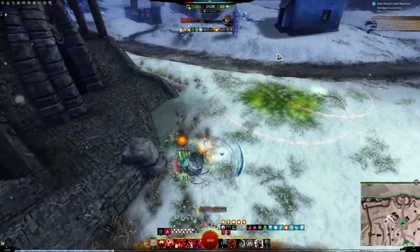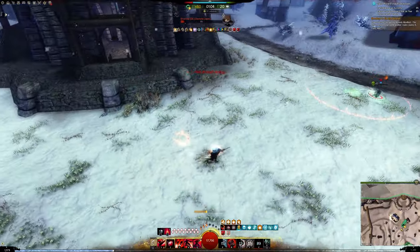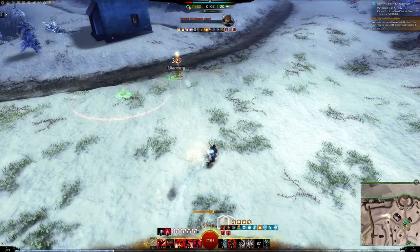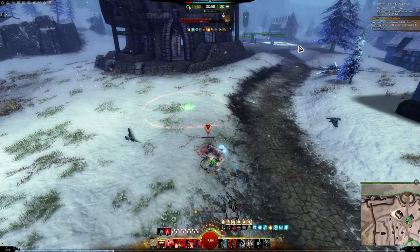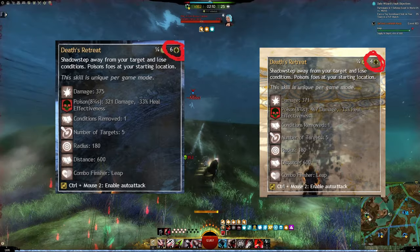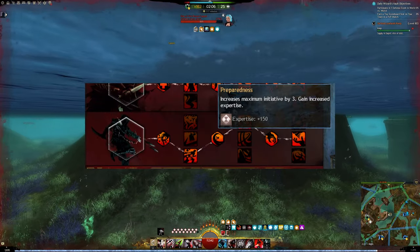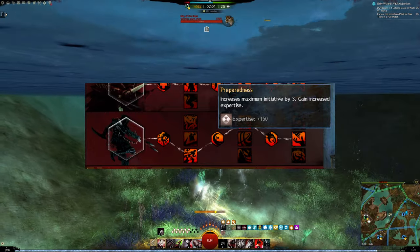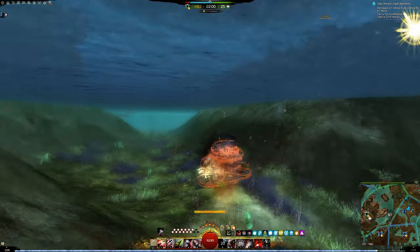In Guild Wars 2, the measurement is in inches. The biggest disadvantage of Dead Retreat is that it costs a lot of initiative, especially in PvP. In PvP it costs 6 initiative and in PvE it costs only 4 initiative. In total you have only 15 initiative with Recurring specialization, so you can use Dead Retreat two times in a row. That's enough for a successful retreat.